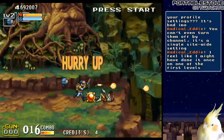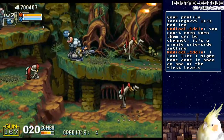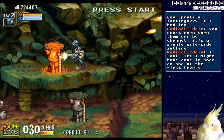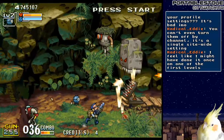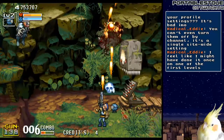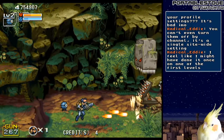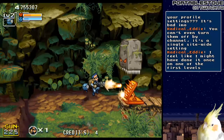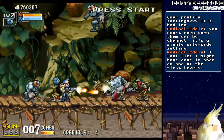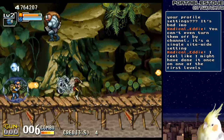I keep getting owned by Bubbles. Why is it telling me to hurry up? Don't rush me, man — I can only do so much. Those look like spike traps. I hit C2 late. Might be a better idea.